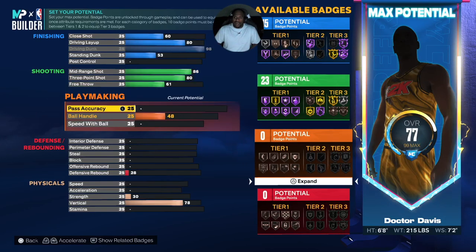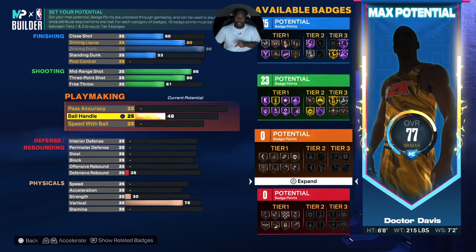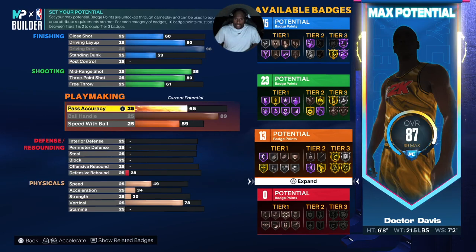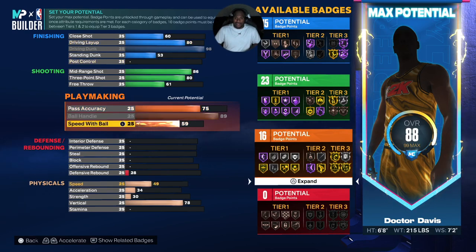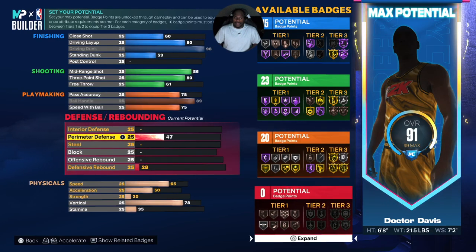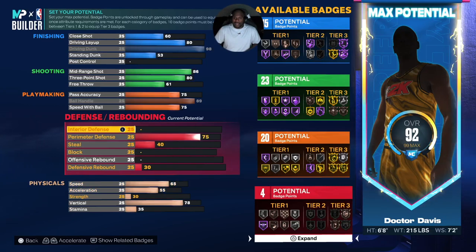This is one of T-Mac's most underrated abilities — the ability to play-make. We want the ball handle at 89, and then we're gonna raise the pass accuracy. 75 is doable — he was a better passer than that but 75 is doable. Then we're gonna put speed with ball so we can have a little defense there, putting that at about 75.